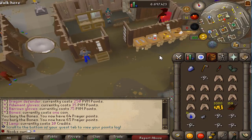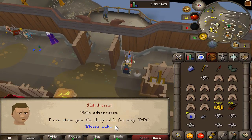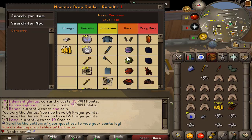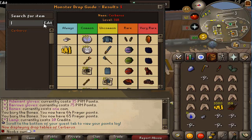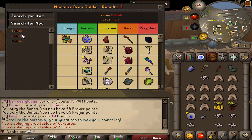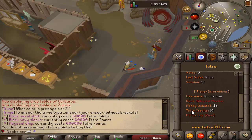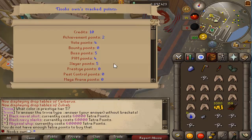You can also teleport to the members area — if you've donated you have access, and it has a thieving stall as well. You can look up drop tables here: for example, searching 'Vajreila' shows it's dropped by Cerberus and is rare to obtain. You can also search by NPC — for example Zulra — and see all its drops. To check how many points you have for the shops, go to your quest tab, scroll down to player information, and click 'view points' to see everything.